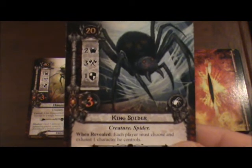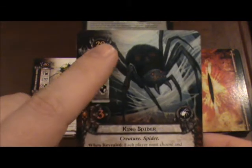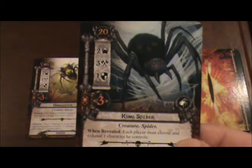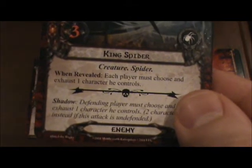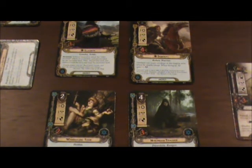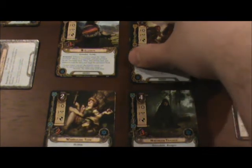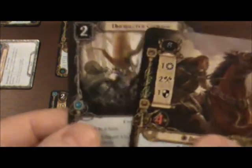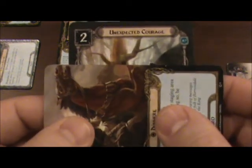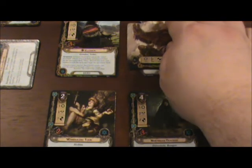We've drawn a King Spider. The engagement cost of the King Spider is 20, which is less than our current threat of 35, so it will be engaging us. We have a When Revealed effect: each player must choose and exhaust one character he controls. Because of Dunhir's Unexpected Courage attachment, I will have him exhaust at this time due to the Spider's When Revealed effect.